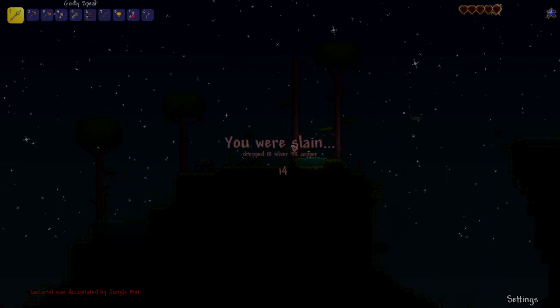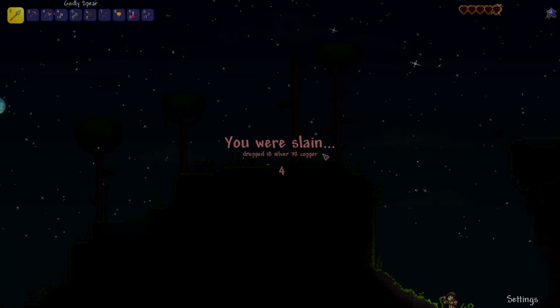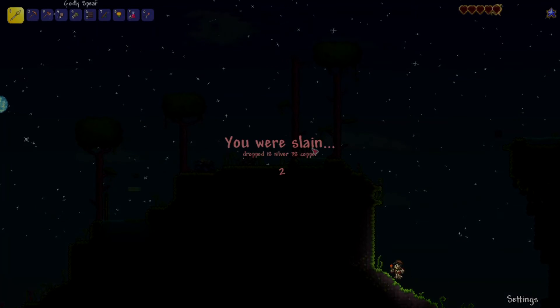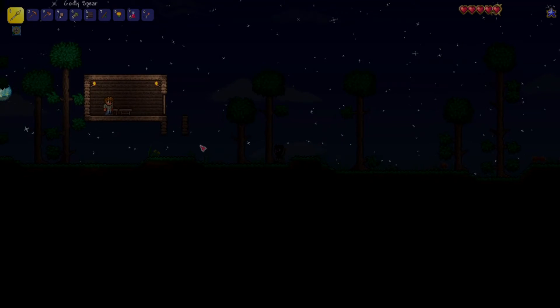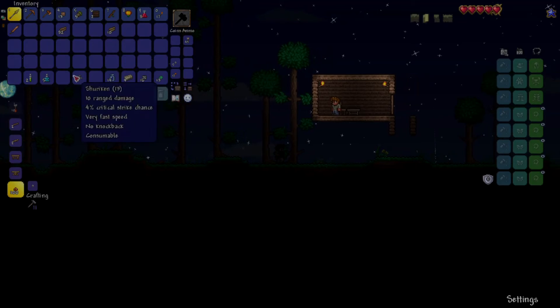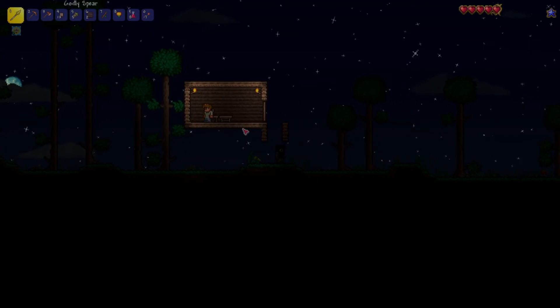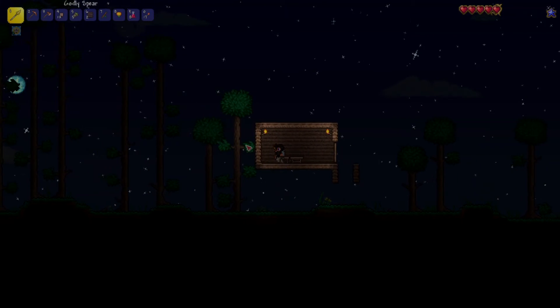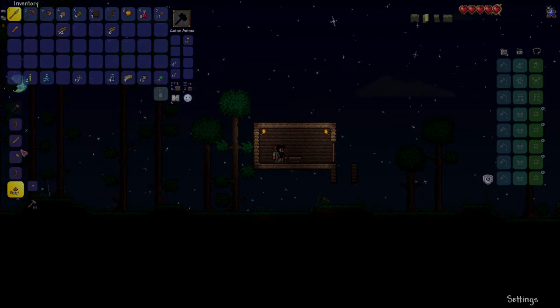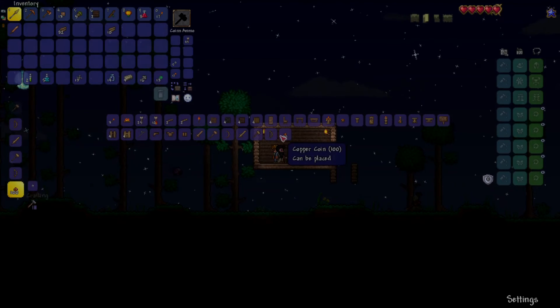We got killed. But this spear is doing quite a bit of damage. So we've explored this way, we've dropped our money — we don't need that for now, we can just leave it there. I should have picked up the chests. I don't think we can make a chest with tin. Let's double check — how much damage does this do? Nine. We'll keep it for now.